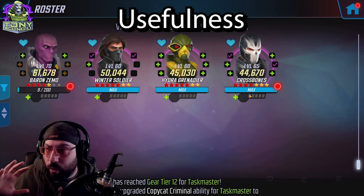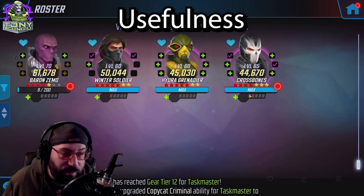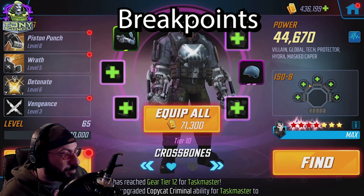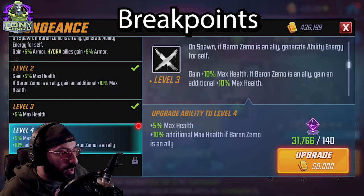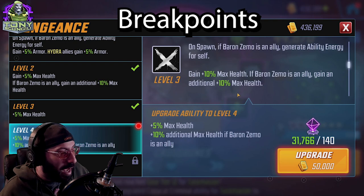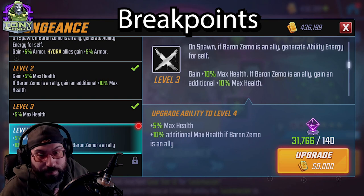Let's look at their tier fours. Starting with Crossbones: ISO-8 on Crossbones is just damage — there's really no reason to do anything but damage. On spawn, if Baron Zemo is an ally, he gets ability energy. The health gain from the tier four isn't something I respected enough to invest in despite having 30,000 of it. Detonate gets 40% damage.